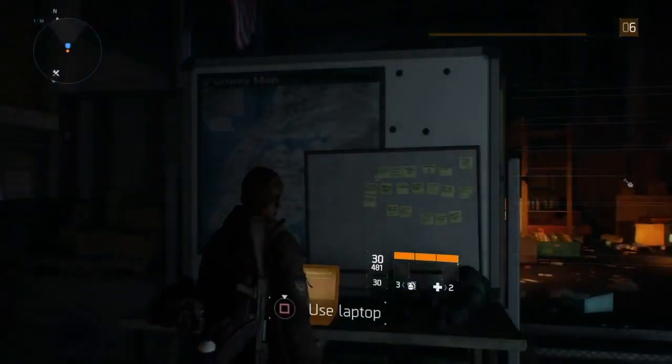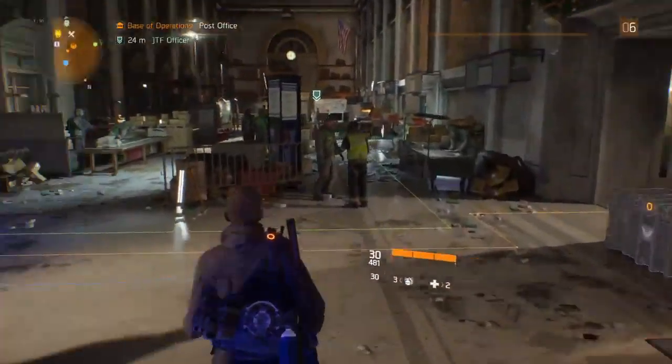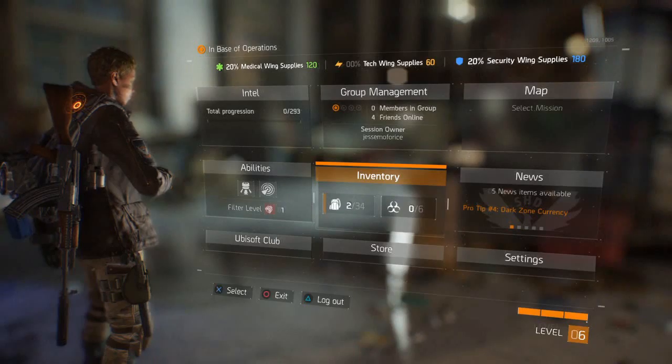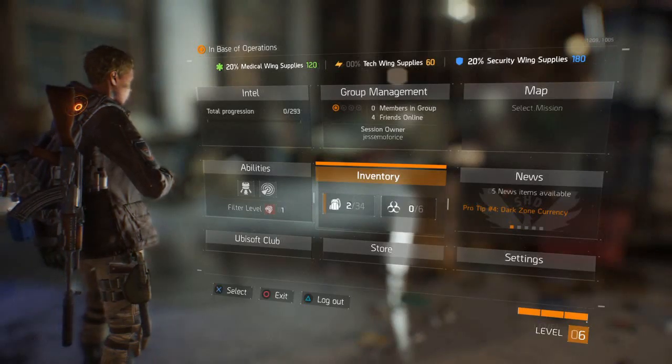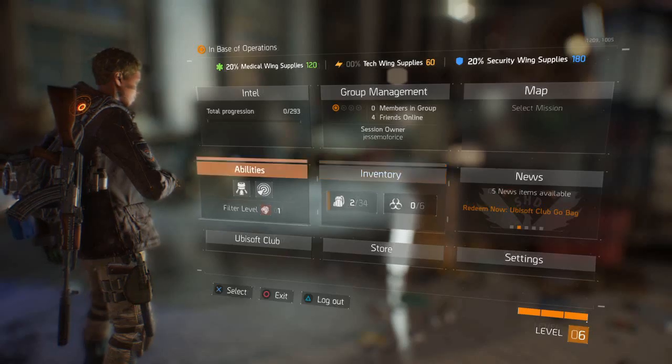The game actually takes place in Manhattan currently, but at the beginning of the game you actually start in Brooklyn. There is another map of Brooklyn as well — I don't know if you can fast travel between those two maps or not. I haven't found a way to do it, but it's possible.